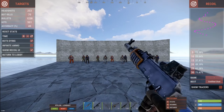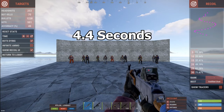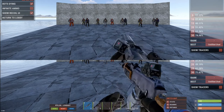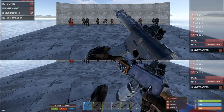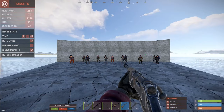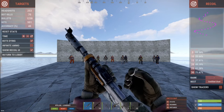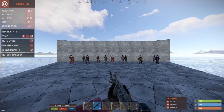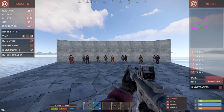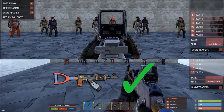Moving on to reload time: the AK has a slightly higher reload time than the LR, coming in at about 4.4 seconds. The LR only takes 4 seconds to reload. Although it's only a 0.4 second difference, it could still make or break a play depending on the situation, so LR wins faster reload time. The AK has a faster draw time, however, which is the time it takes to pull out the gun. The AK's draw time is 1 second; the LR is 1 second slower with a 2 second draw time. Draw time can be very important when swapping between syringes and bandages in battle to your gun, so AK takes better draw time.